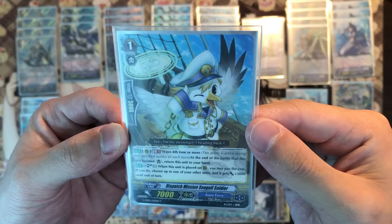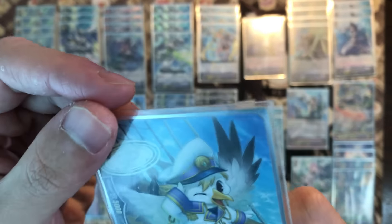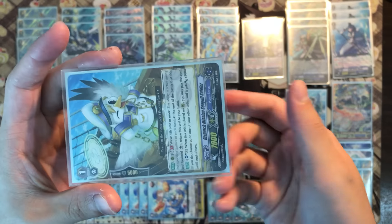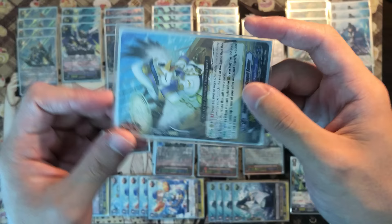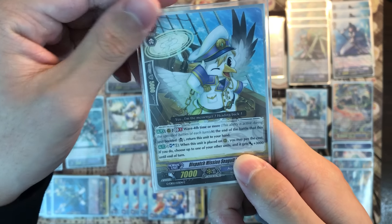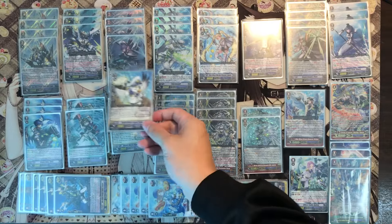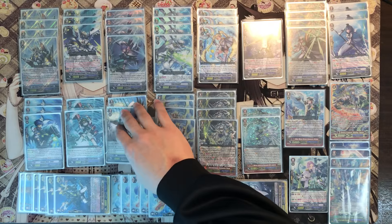Seagull Soldier — so cute. When it's fourth wave or more and this unit boosts and the attack resolves, at the end of battle this unit returns to your hand — it doesn't even need to hit. When this card enters the field on the rear-guard circle you can soul blast one: choose one of your other units and it gains 3k power. Great for powering up your boss units.